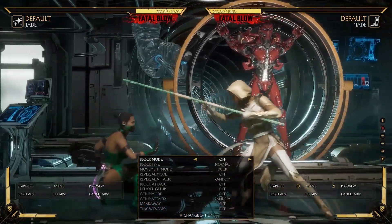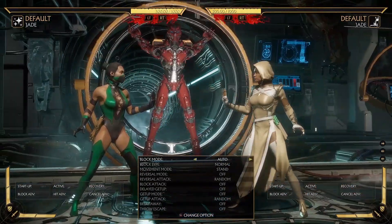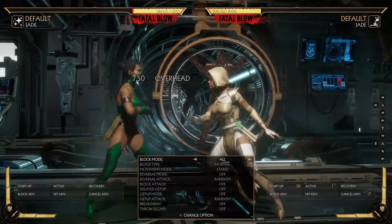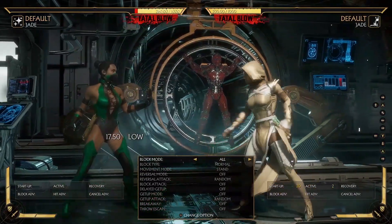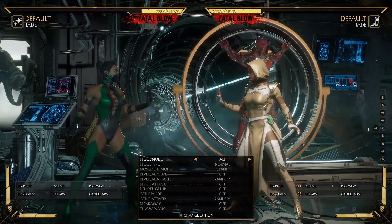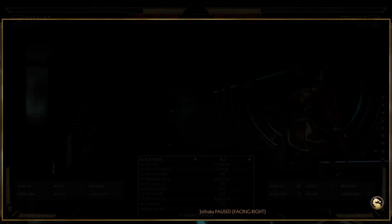And for this one, down four — this one is good into back two. And of course there are some mix-ups, though they're unsafe — with forward two into the low projectile, very unsafe, or even this one here. There are better alternatives, other moves to use if you want to mix rather than this. But I'm not going to talk about every single move in this video — this is just a quick overview.